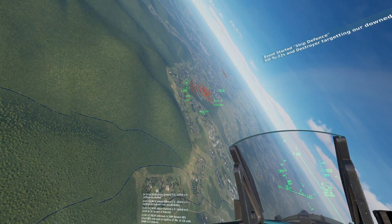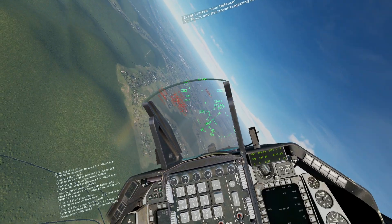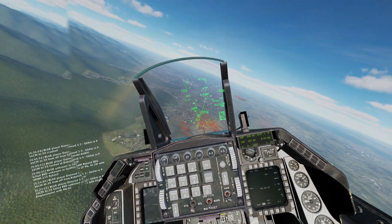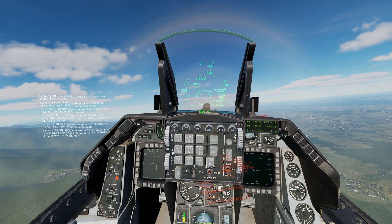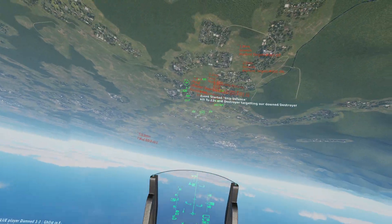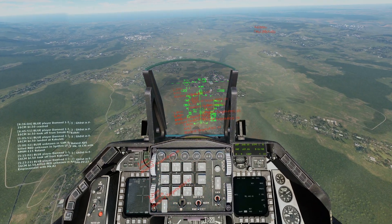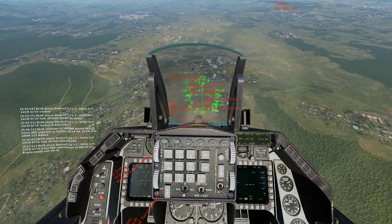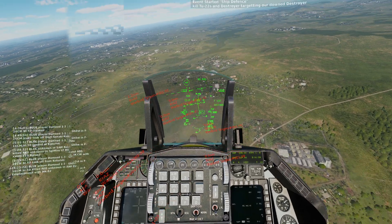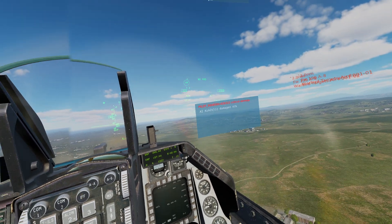I'm going to get some of these labels out of the way. Get some altitude, and we'll go for that target right in front of me. Release. Go for this guy. Release. I was off to the left, but maybe the splash damage will get him. And we got him.